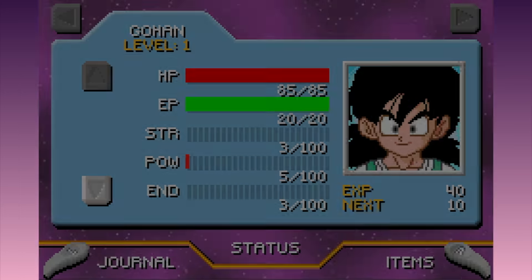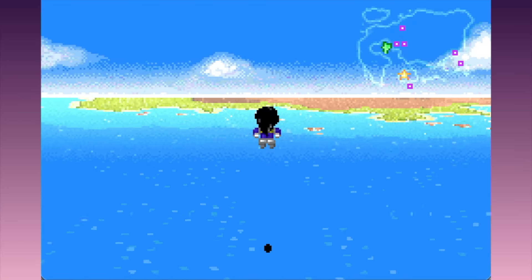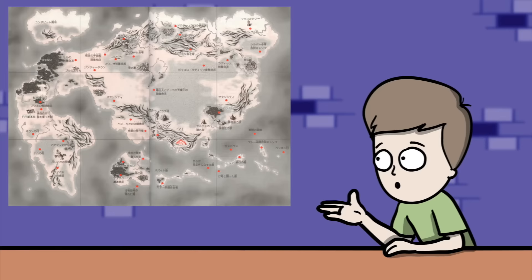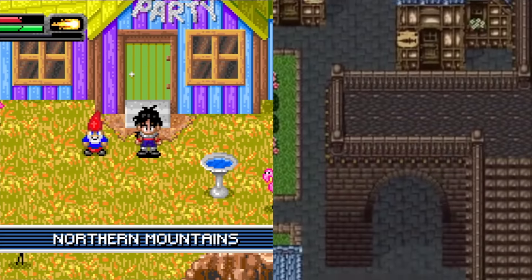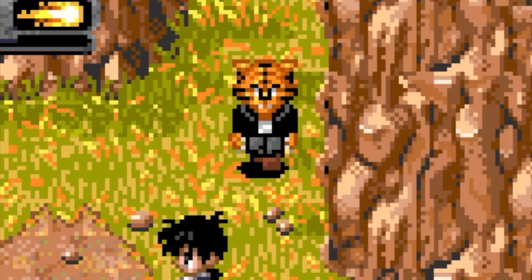There's also a decent level up system, a proper objectives journal, and a goddamn world map. This is the first world map I remember seeing in a Dragon Ball Z game, and they use the official Toriyama map - this is the same map that you play through in Kakarot. Flying around the map always reminded me of the early Final Fantasy games; actually the whole game has a Square in the mid-90s vibe about it, except for the leather daddy tigers you've got to fight.